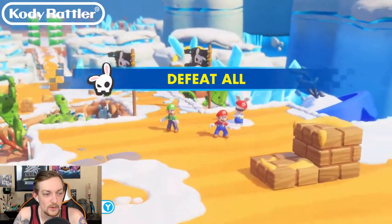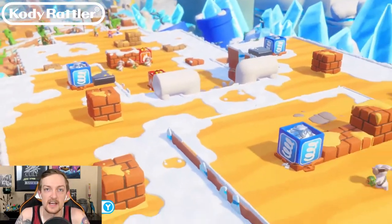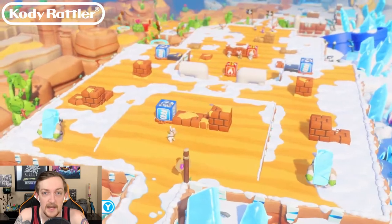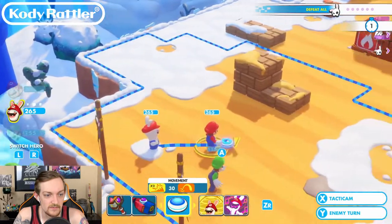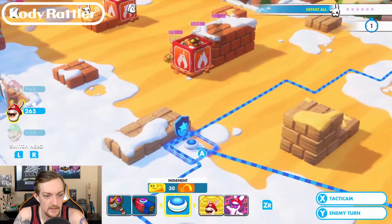We've got our new buddy Rabbid Mario ready to go. He's got a shotgun and a hammer. He's very much an in-your-face, melee, blast-them kind of guy. Alright, so first let's try moving Rabbid Mario first - I guess we'll put him up front here.